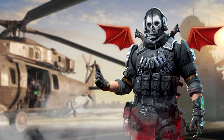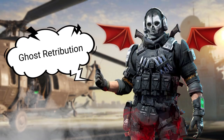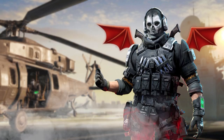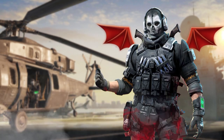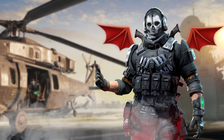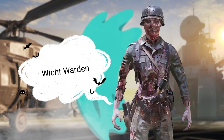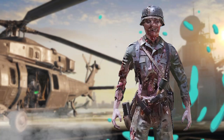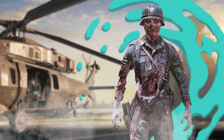So friends, all of you are watching this character. This is called the Ghost Retribution skin. This is very good, and you all know how much people want it — very nice skin. You will also get another skin to see. This is the Wicked Warden skin. Both are very good, and this is a zombie character skin. Very good — all of you have seen them. Let's find out how to get them.